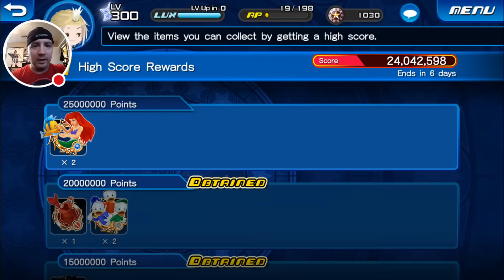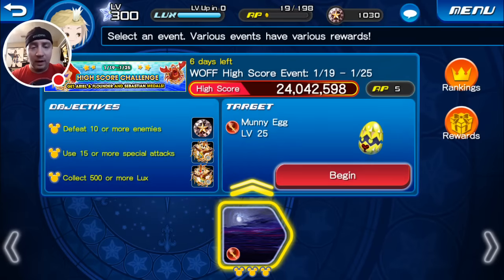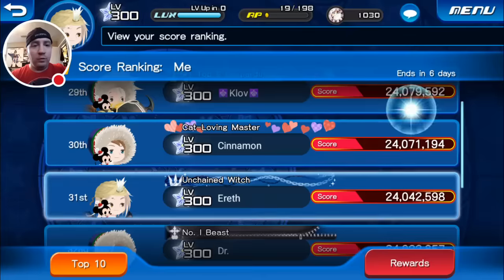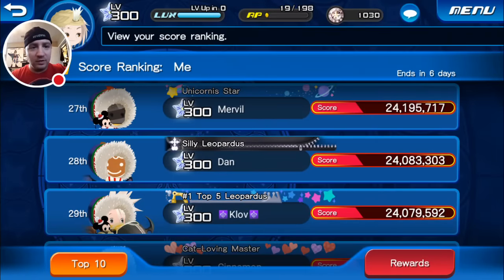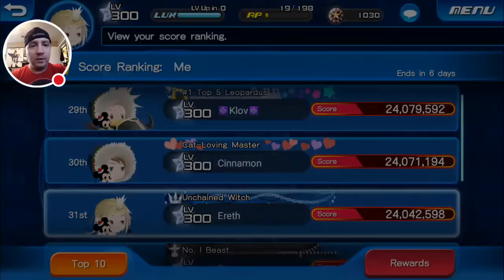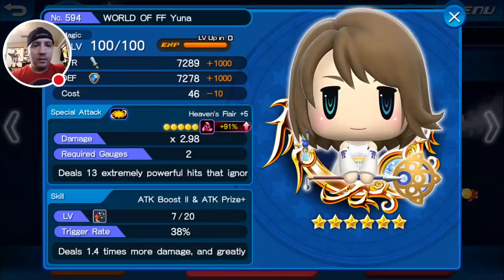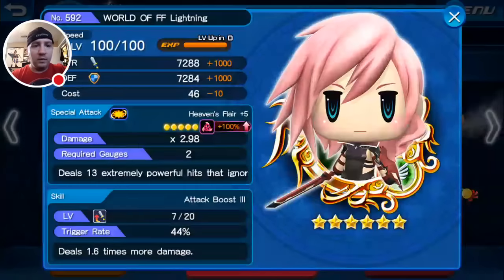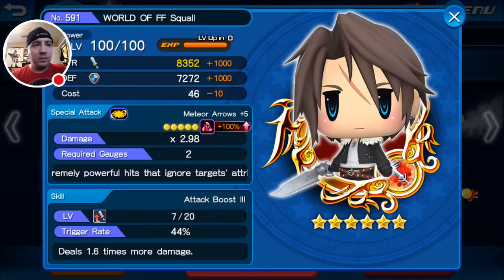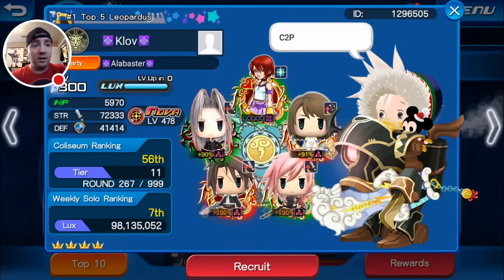So rewards — we're just under the aerial threshold. That's pretty good — we're right there, so we'll be okay. I think if more things proc, I'll get more points and hit that one. I'm ranked at 31st. Not too bad. What is Klov using? Yuna at 91%, a maxed-out Lightning with a Taboo strain — that's what I thought — maxed out boosted Squall, Olympia 2, and a 90% boosted Sephiroth. That's a pretty good setup too — I like that setup.